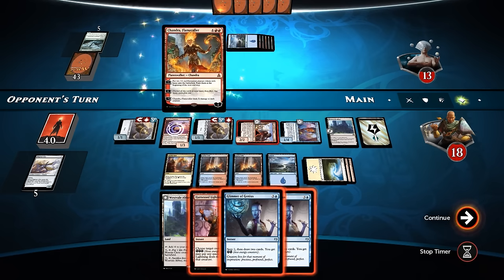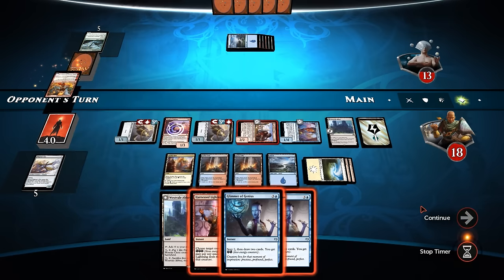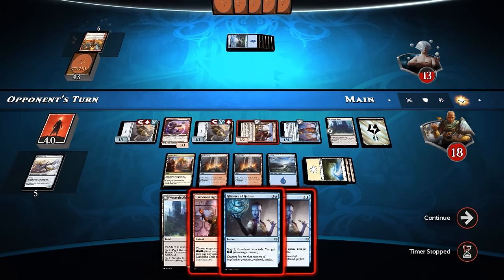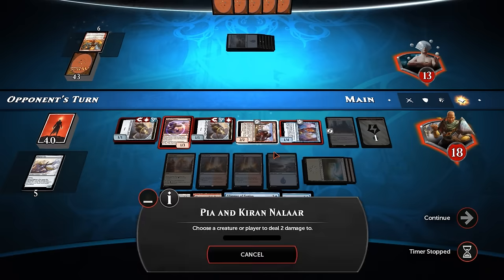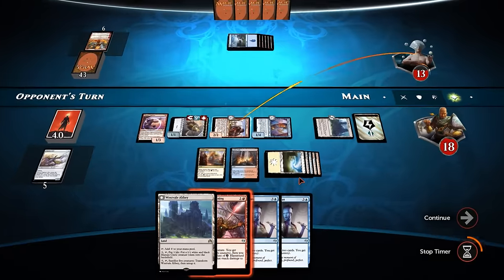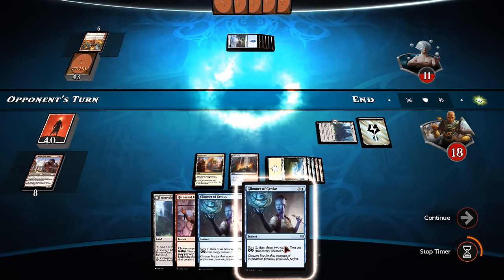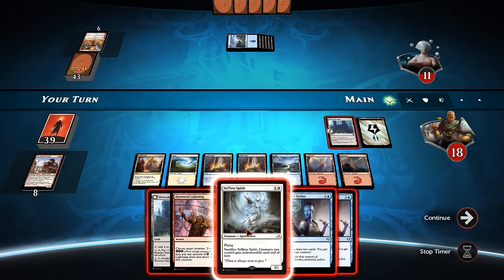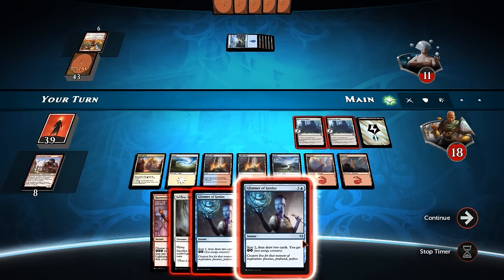We can also sack an artifact. Chandra - yeah, you're a problem. We might see you minusing. Okay, this is a problem - we've minused four, so she's going to actually wipe our entire board. Let's deal two damage to our opponent on the way out and say goodbye to our board. We do have Glimmer of Genius in order to regenerate. Where were you like ten turns ago? You're in here for the situations that we've been dealing with.